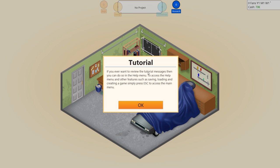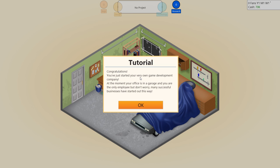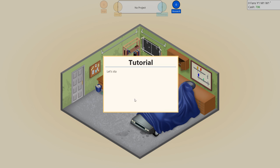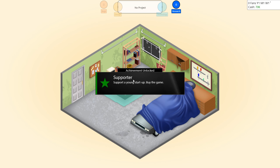Tutorial: if you ever want to review the tutorial messages, you can do so in the help menu. To access the help menu and other features such as saving, loading, and creating a game, simply press escape to access the main menu. You just started your very own game development company. At the moment, your office is in a garage and you are the only employee. But don't worry - many successful businesses have started out this way. Like Steve Jobs.